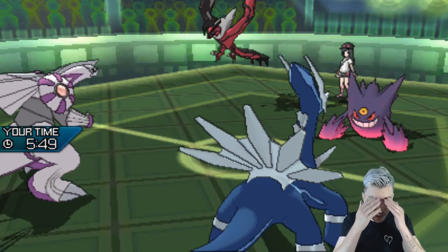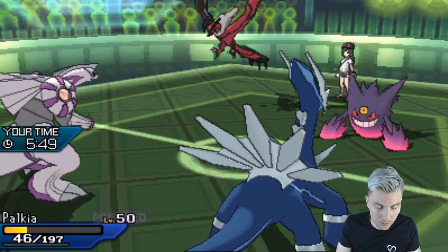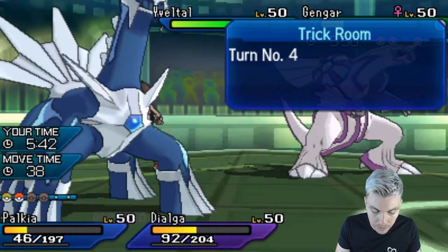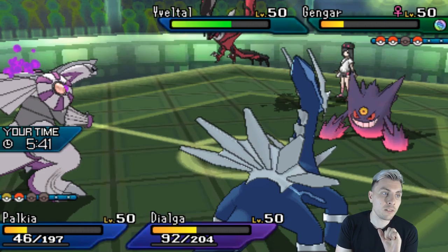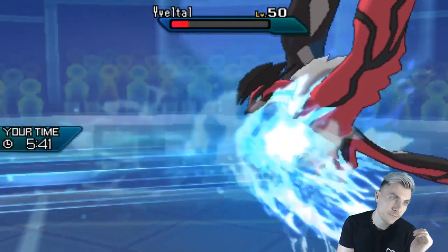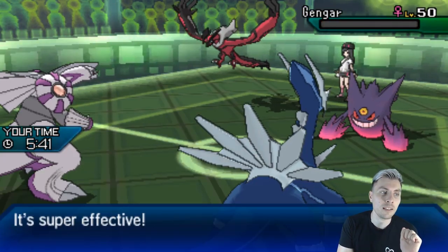We're giving ourselves the best opportunity possible — it's whether or not this Yveltal has Sucker Punch. I'm not going to bank on anything because when we bank on stuff, it doesn't happen. Hydra Pump into Yveltal — oh, and part goes into Gengar. Hopefully the Hydra Pump takes down the Yveltal. It connects — still not enough. That is weak. We need Palkia for the Kyogre.